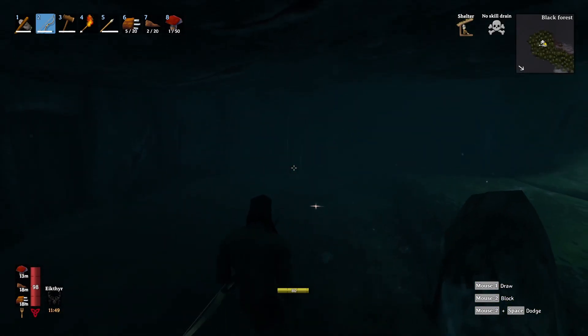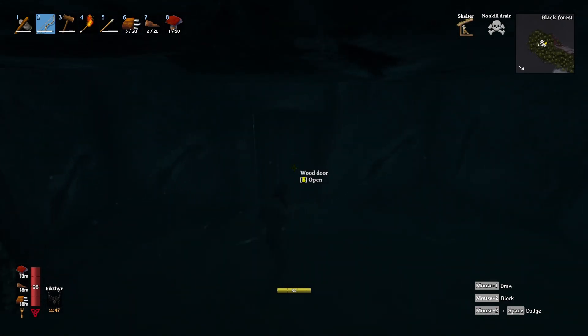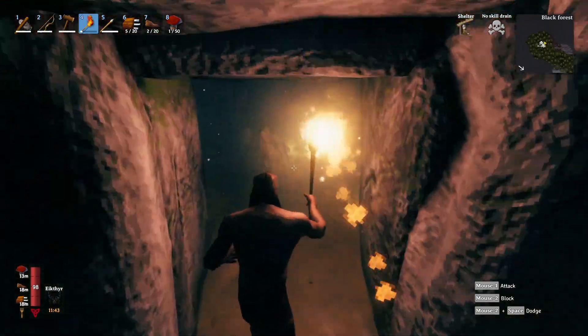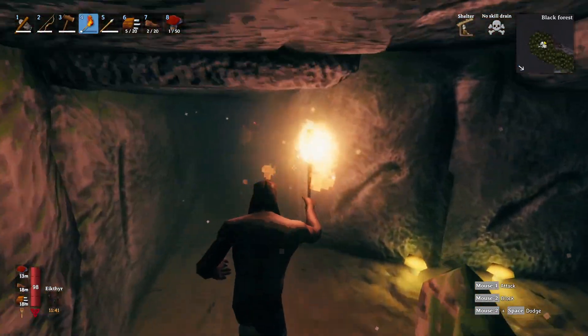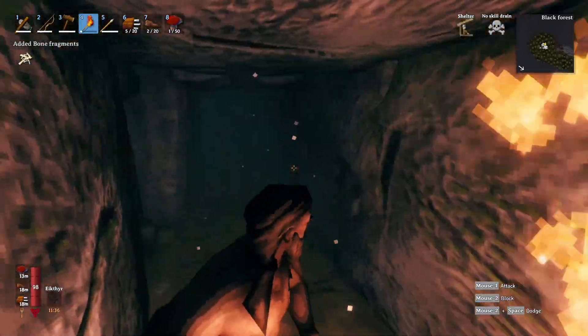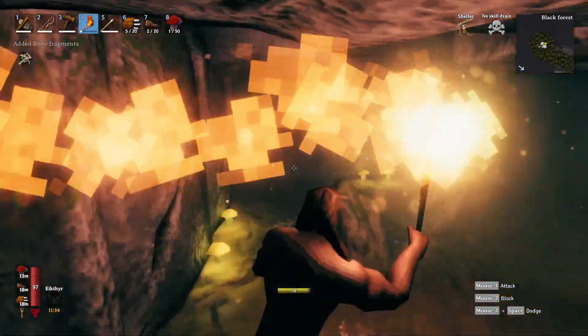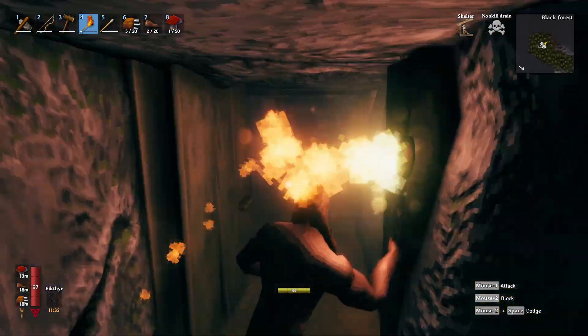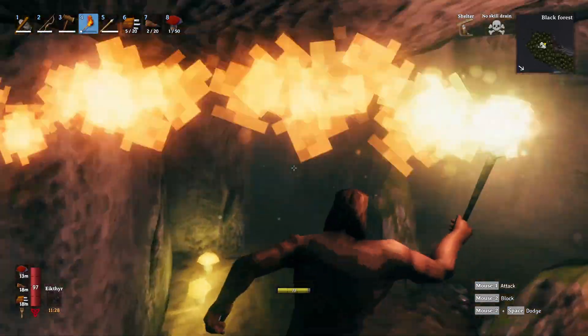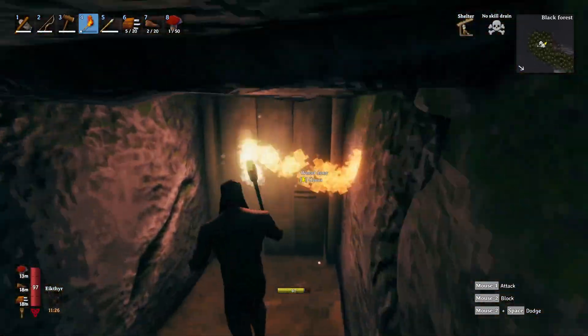We're gonna come this way — there are actually two doors here. Let's see if there are more. There's a free surtling core right there — why would you not grab that? And the bones are for upgrading stuff. I don't think we've actually upgraded a single thing yet. Nothing back here — nice. This is huge, you guys — we're gonna be able to go back to base and make a charcoal kiln.